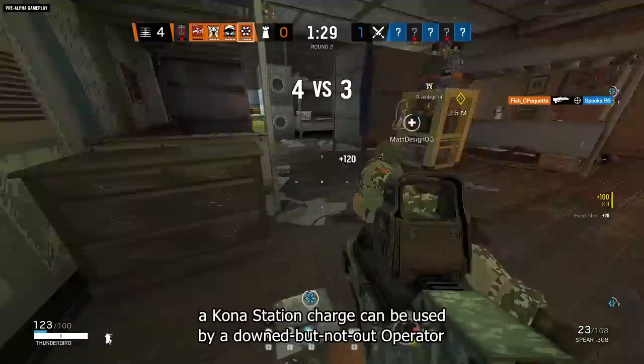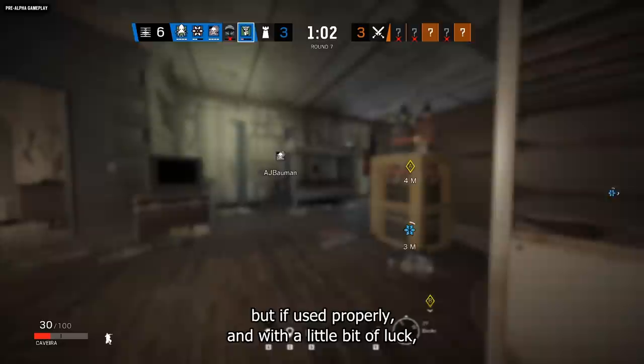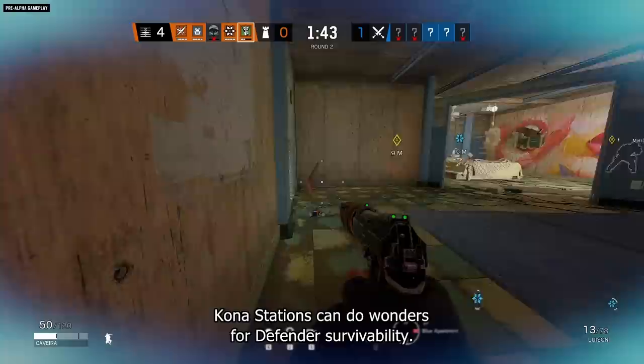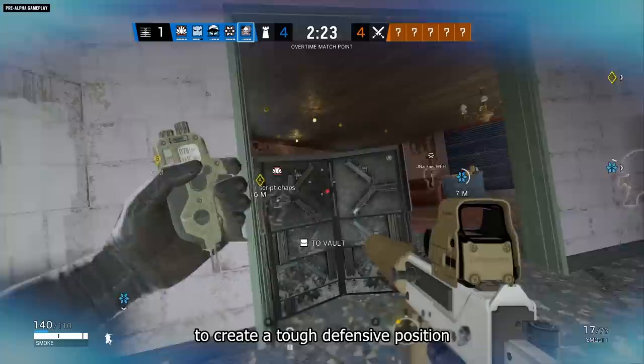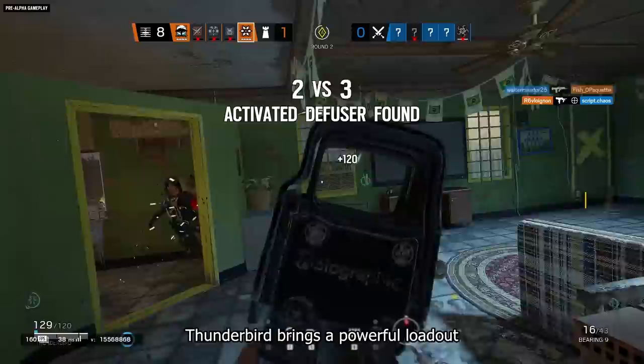A Kona Station charge can be used by a down-but-not-out operator to get themselves back on their feet. The DBNO operator will have to manually trigger the revive, but if used properly and with a little bit of luck, Kona Stations can do wonders for defender survivability. Combine one with a deployable shield and Jaeger's ADS to create a tough defensive position, or hide a couple in key positions around the map to make your roamers even harder to take down.